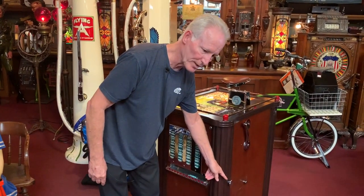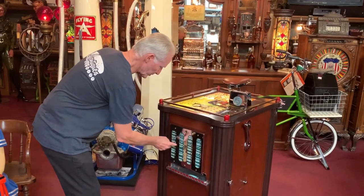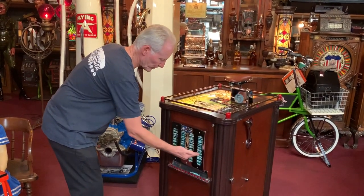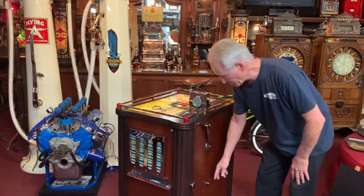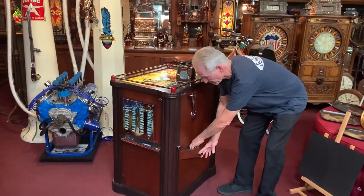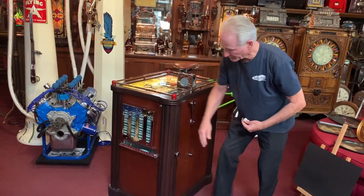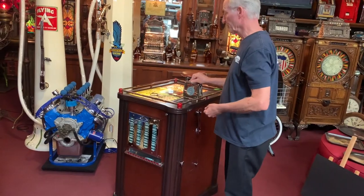Every time you play it, you can turn that knob and it'll give you a pack of mints. They go one, two, three, four — cycling consecutively, so it empties out consecutively. Down here is your pay tray. All of this was taken apart and everything was polished. This is where you get your winnings out, and this was taken out and polished as well. This is just an absolutely beautiful machine.